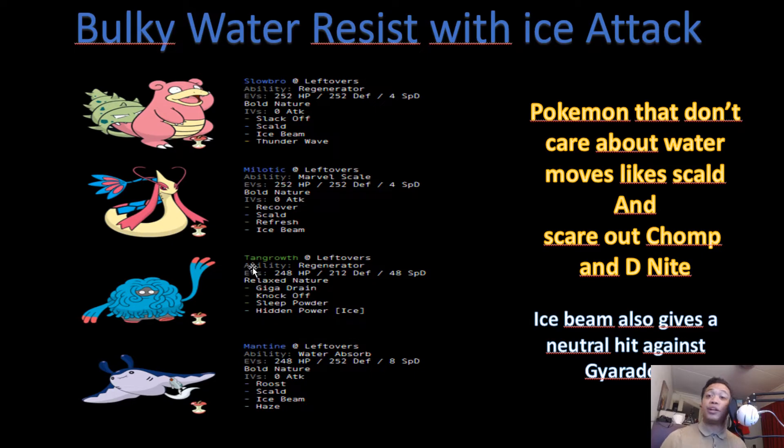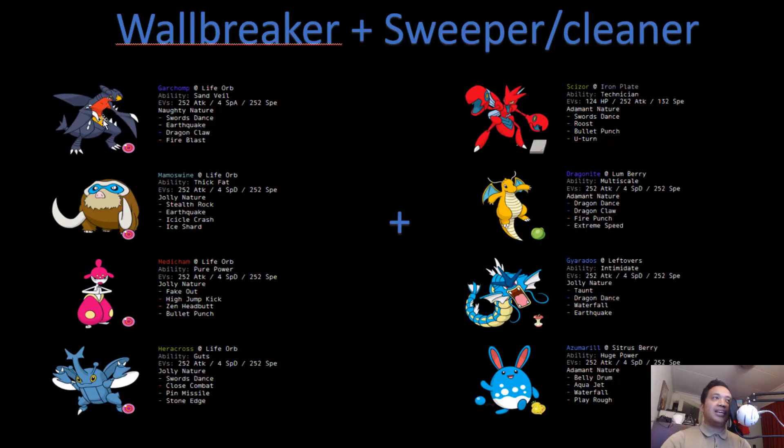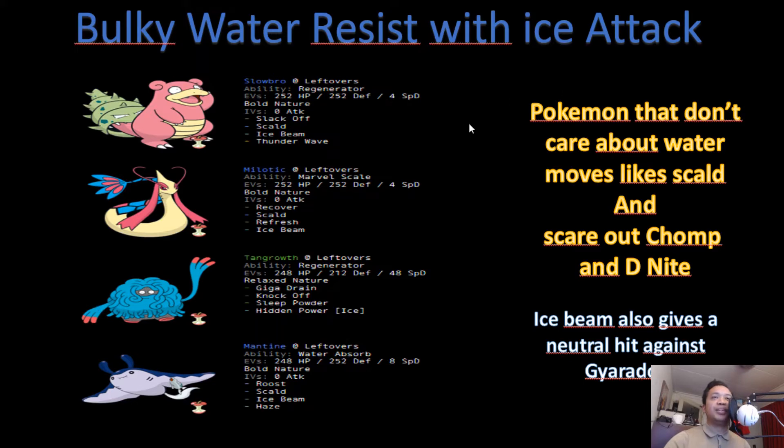Next we add a bulky water resist, because Scald is one of the most competitively used moves in the game — it's an 80 base power move with a 30% chance to burn your opponent. A burn halves the attack of the burned Pokémon, so if something has 350 attack it will have 175 instead, and burn also does 6% damage every turn. So we need something that can switch into Scald and doesn't mind getting burned. Some good examples are Slowbro, Milotic, Tangrowth, and Mantine.